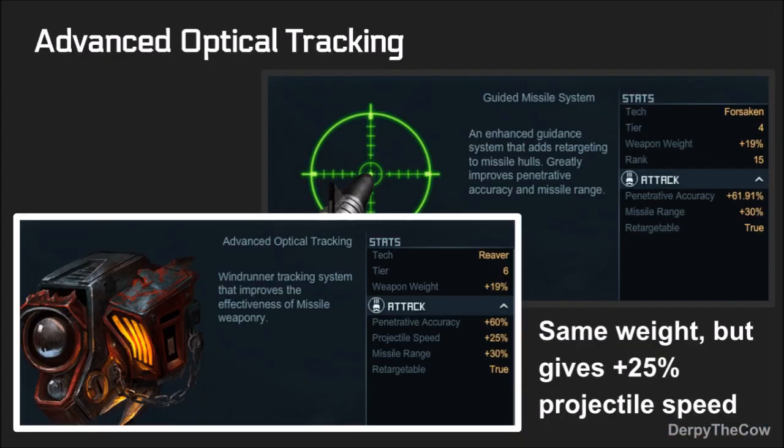Next up, Advanced Optical Tracking. This is basically a guided missile system, but it has an added stat of 25% projectile speed for your Phoenix. This is going to help out a lot with shooting the drones in these targets. I would recommend refitting, especially because you can still use carbon fiber casing at the same time as this.